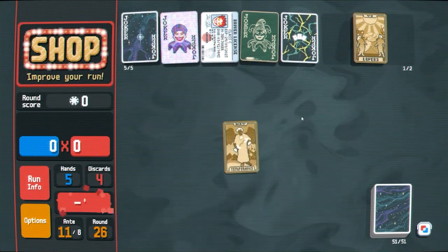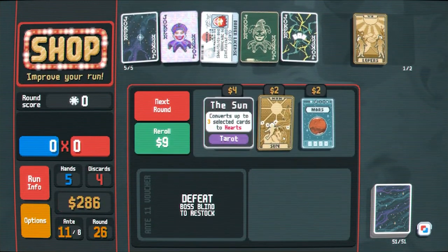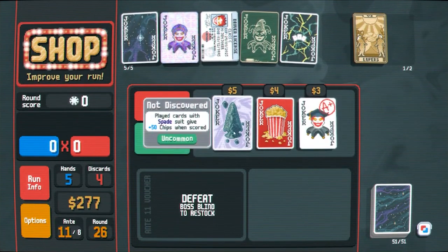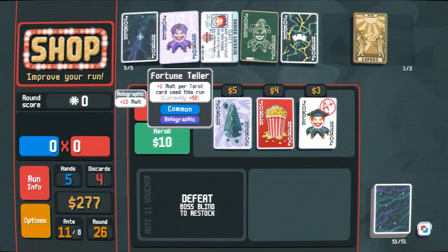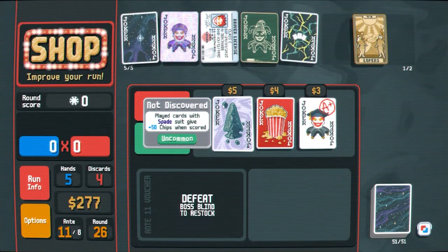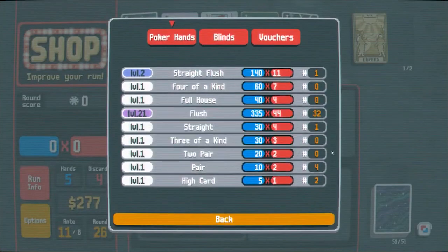I might as well buy and use this. Oh — oh what's this? Played cards with spade suit give plus 50 chips when scored. So this is plus 250 chips every round. That seems significant. That might be better than some of our molt stuff.